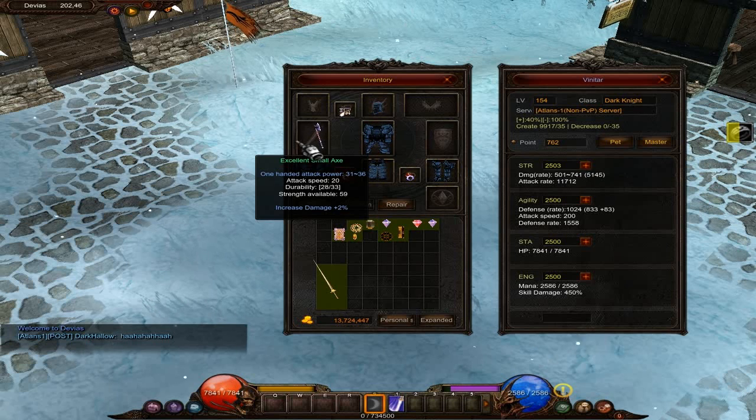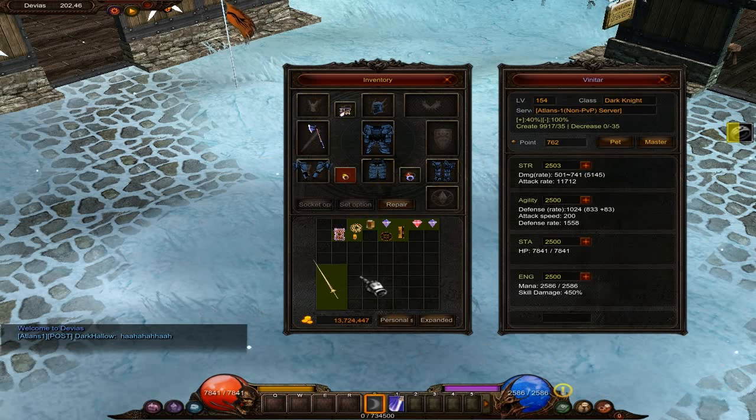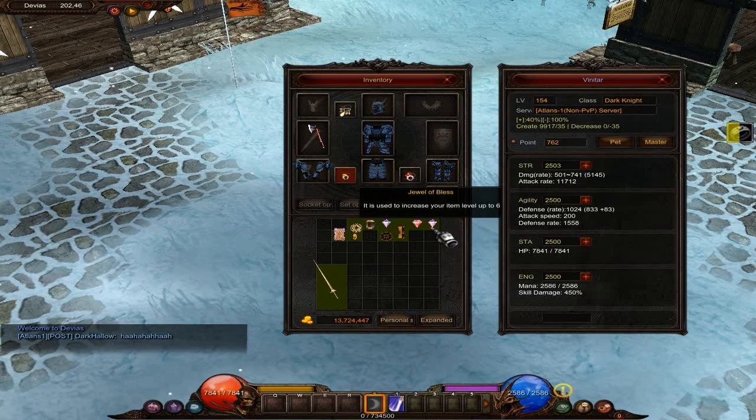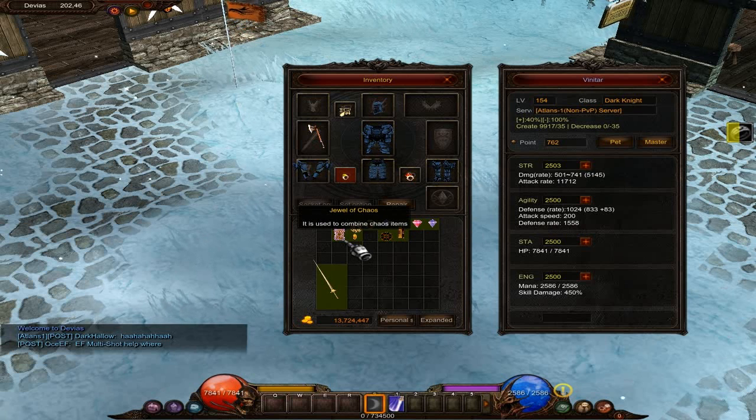While you guys were away, I found an axe — an excellent axe that does more damage than the Dragonlance, the two-handed Dragonlance. I also found some boxes and medals and stuff like that that I just dropped and got these jewels from.